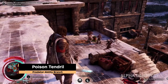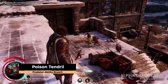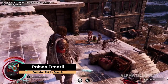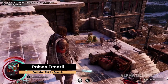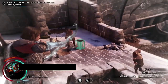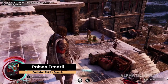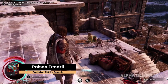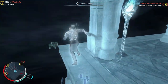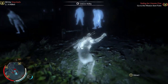Just as it implies, Poison Tendril has to do with poison. Remember in Shadow of Mordor, maybe you've even seen my gameplay of going and poisoning the Grog Barrels? Well, in Shadow of War, the sequel, we can shoot poison into a Grog Barrel using an arrow, as long as we've unlocked the Poison Tendril ability. You can poison it from a safe distance with an arrow shot.